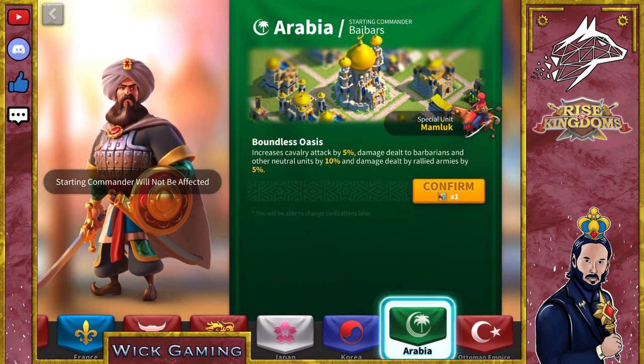We have then Arabia, which is in my opinion the best pick for a cavalry rally leader. Other than having a cavalry special unit, the Mamluks, and increasing the attack of all cavalry units by 5%, you also get a 5% damage dealt increase when you lead a rally. This 5% is a multiplicative buff, so you deal 5% more overall damage, which is very solid. Definitely a good pick if you are this type of player.